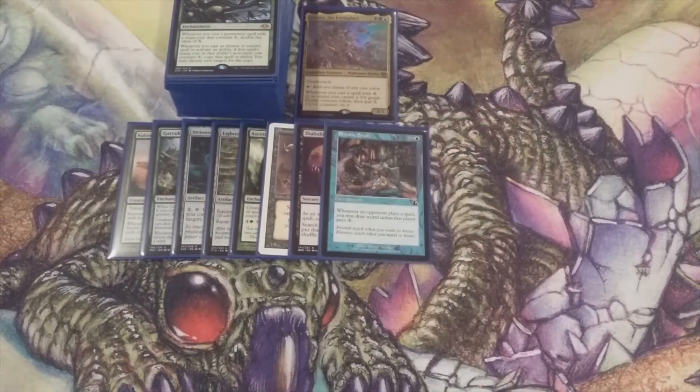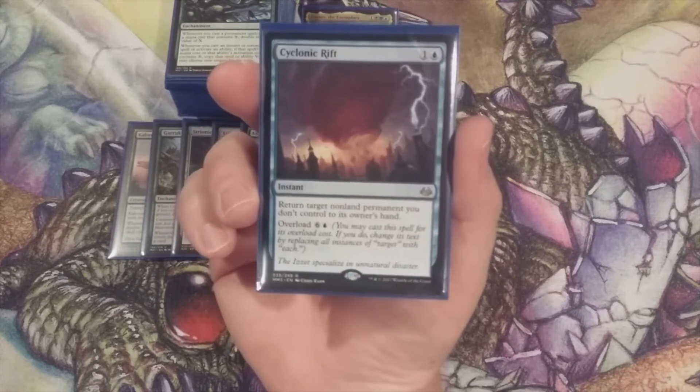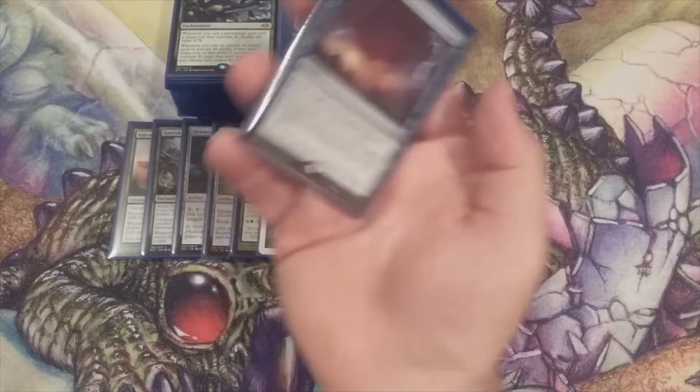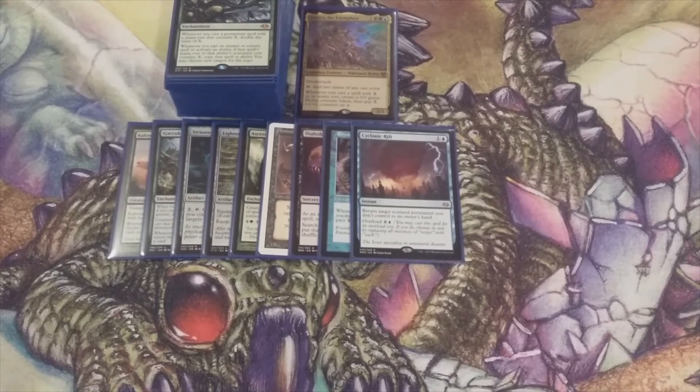Speaking of playing blue — we're going to include blue spells that have blue in the casting cost. There's our Cyclonic Rift. If it's overloaded, we are set up with such a great advantage. It's powerful; we include it. Number ten.